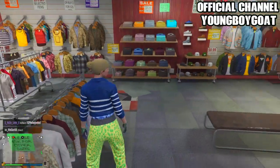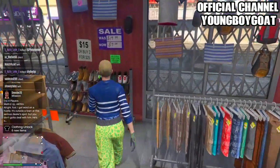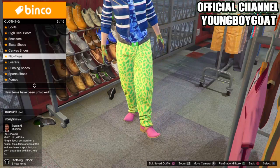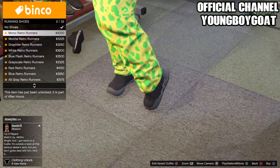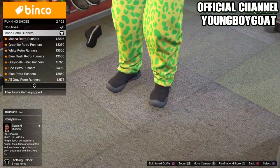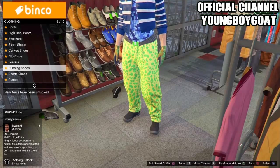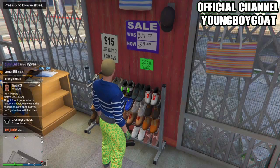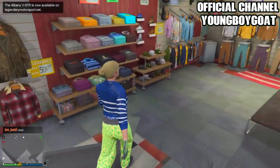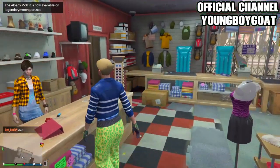Once you've got these two tops, back out and head over to shoes, then go to running shoes. Buy number two, the mono retro runners. Once you've got this outfit, back out and make sure you have this outfit. Then head up to the front counter and save this outfit in the third slot.